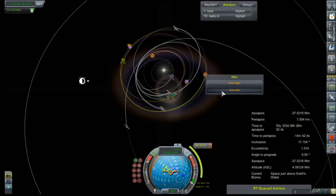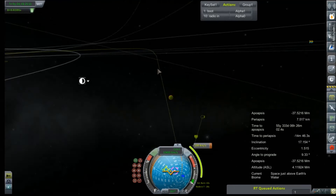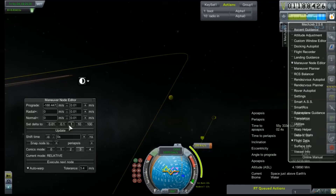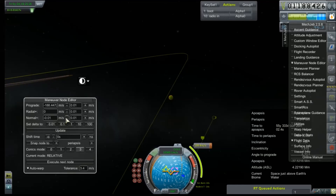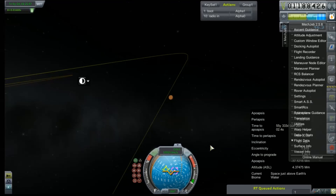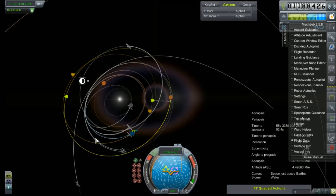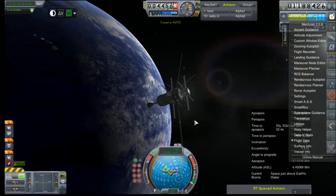There is an encounter — it's probably a really bad one, but it is an encounter. Should we bring up the maneuver planner? No — we should bring up the maneuver node editor. We're going to have to plot another node after we're outside the SOI of Earth and correct this bit of shenaniganry and hope that we can still put this little guy in an orbit.